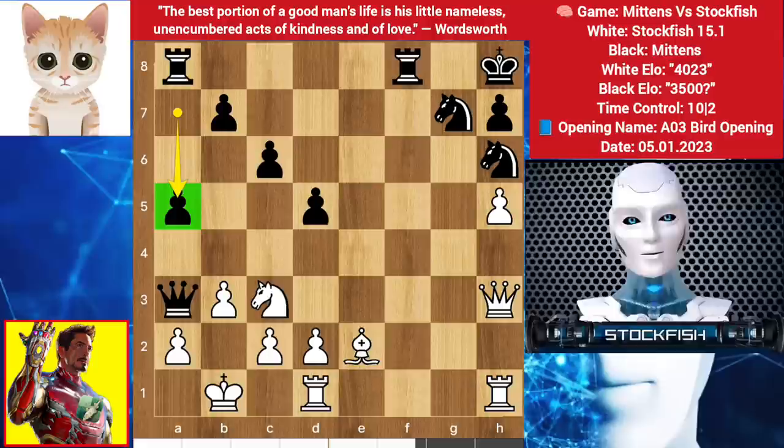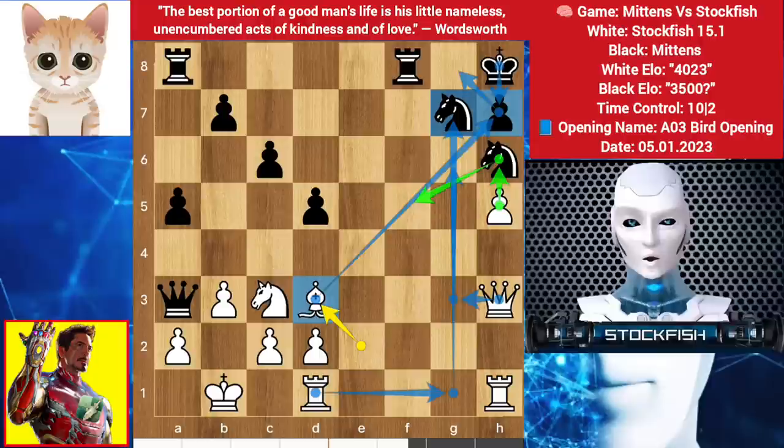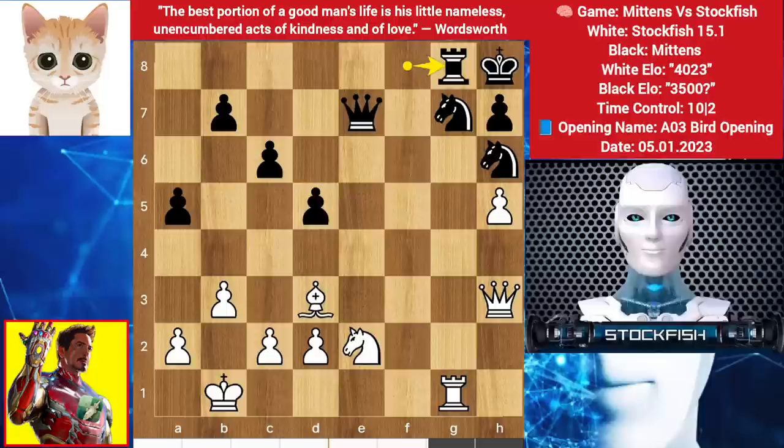So I moved my bishop to d3. I want to take it — king takes, then queen g3, g6 check, king backs, rook slides to deliver checkmate on g7 square. If knight here, then push the h6 pawn to create problems. So he brings back his queen, rook slides on f1, rook comes to e8, rook on g1, queen back to e7, rook takes f8, rook takes rook, knight backs, rook goes to g8, rook to f1, knight back to e8, knight goes to d4.